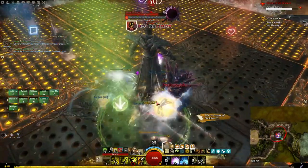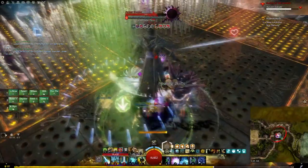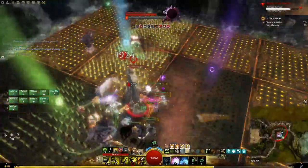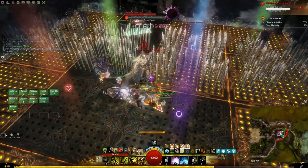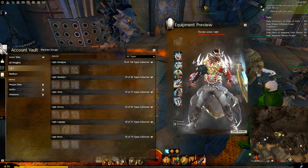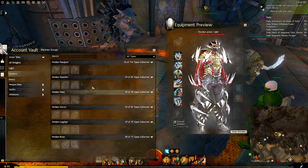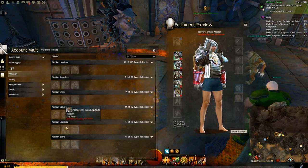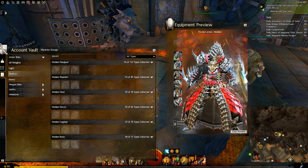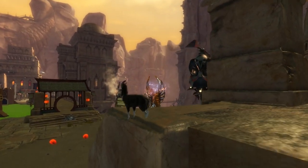A fourth raid wing called Bastion of the Penitent was added in February 2017 and is a must-see for lore enthusiasts. To assist with raiding and World vs. World, a new squad UI has been added, allowing squad leaders and lieutenants to use markers and ready checks to organize tactics. The pinnacle raiding achievement is the legendary armor sets — heavy, medium, and light — which are animated when you enter combat. Like other legendary items they allow you to select stats, but uniquely you can also click runes into this armor, and any existing runes will be returned to your inventory.